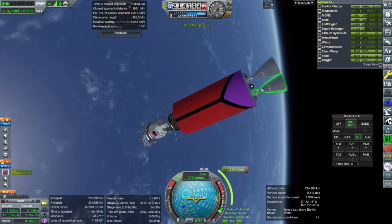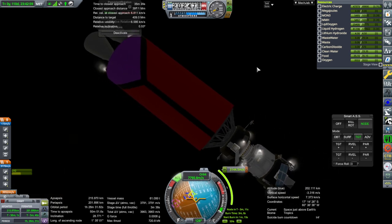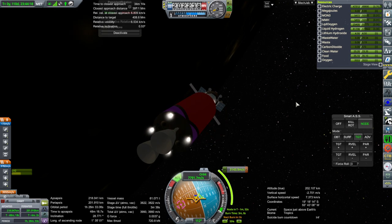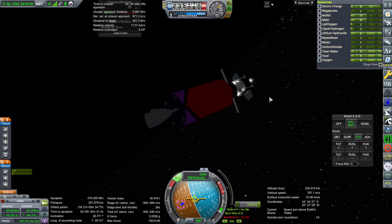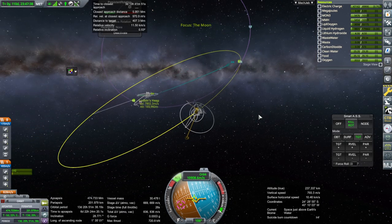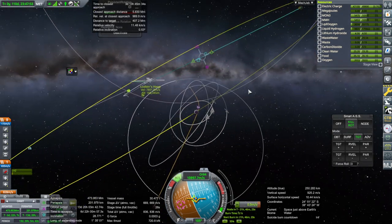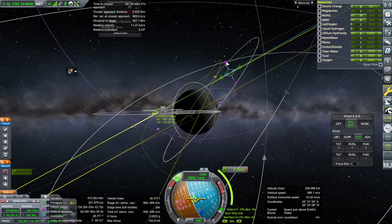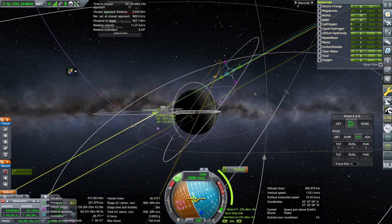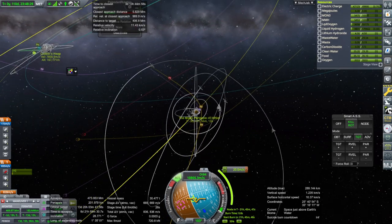Let's proceed. Let's make sure we're controlling from the right place — there we go. Ignition. We are on our way. A little bit too far there, but we'll just do a mid-course adjustment to fix everything. It seems all right-ish anyway. We're going to keep everything in line with the moon's orbit for the sake of the rendezvous. That correction looks like it will do.